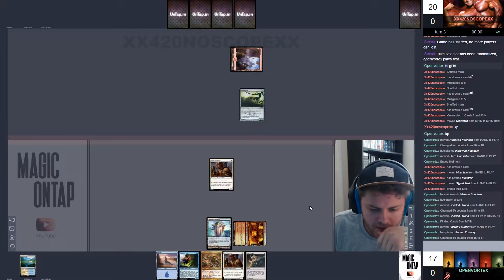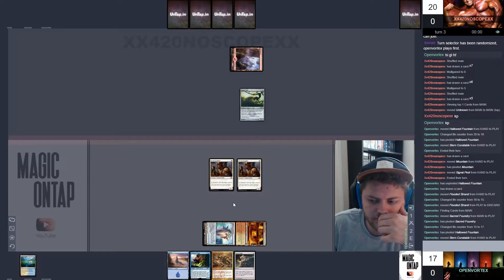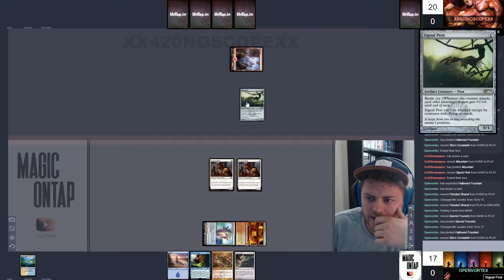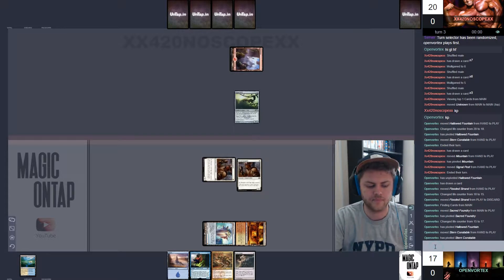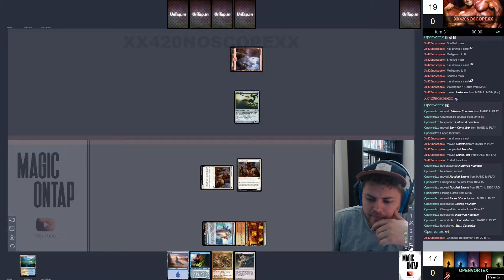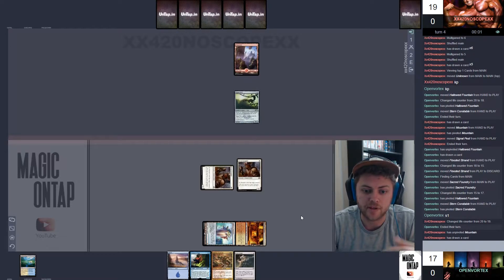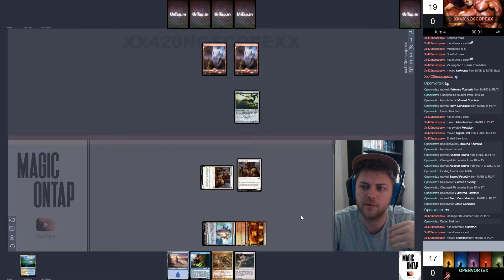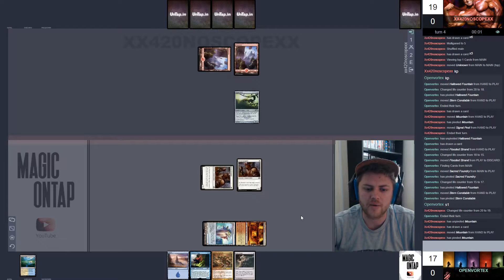We're going to play our Flooded Strands. We're going to take 3 life and go find ourselves a land. And then we're going to play another Stern Constable. And then we're going to swing for 1 and pass the turn.